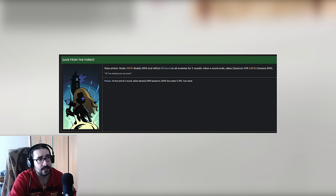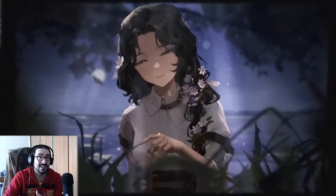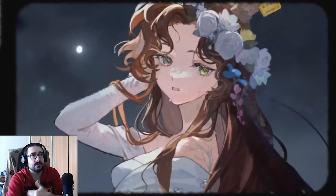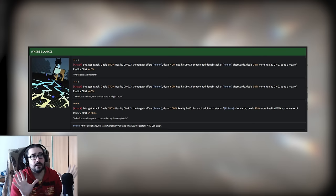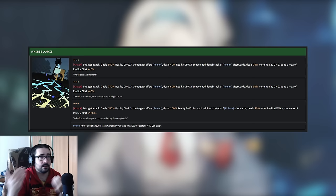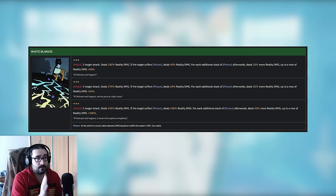Her ultimate, 'Gaze from the Forest,' is a mass attack that deals 350 Reality damage and inflicts Poison on all enemies for two rounds. As a reminder, Poison is a negative status that applies Genesis damage — which transcends the enemy's defenses — equal to 30% of whoever applied it. So in this case it's 30% of Jessica's attack; for Sotheby it would be 30% of Sotheby's attack. Keep that in mind. Her skill, 'White Blankie,' is the main event — the skill Jessica really wants to deal damage with, and you want to set up as much as possible to maximize its damage. White Blankie deals an instance of Reality damage scaling from 180 to 450, which is really high for a skill.